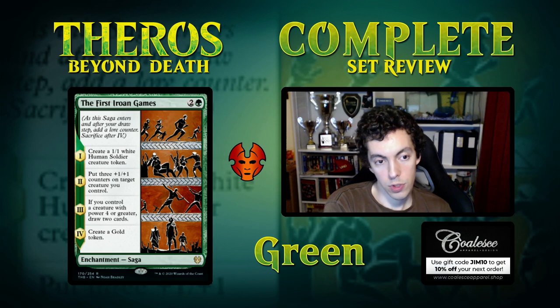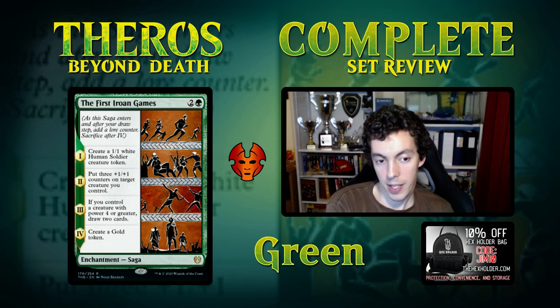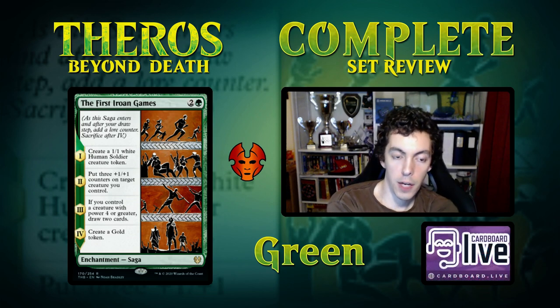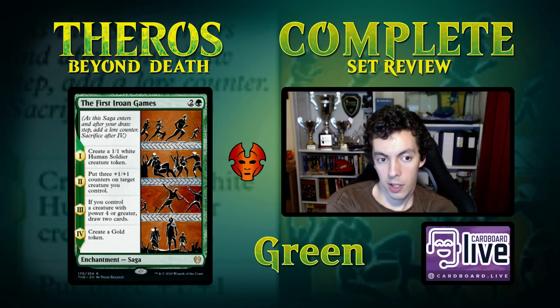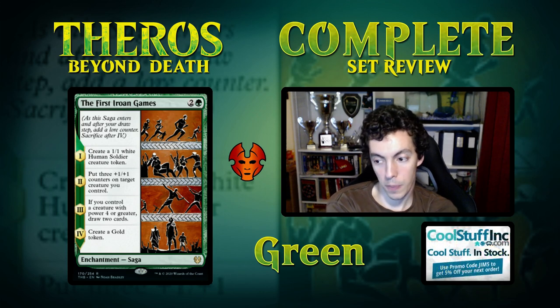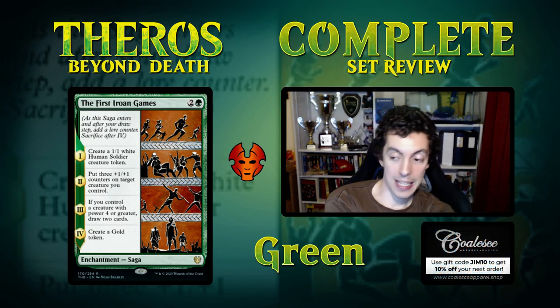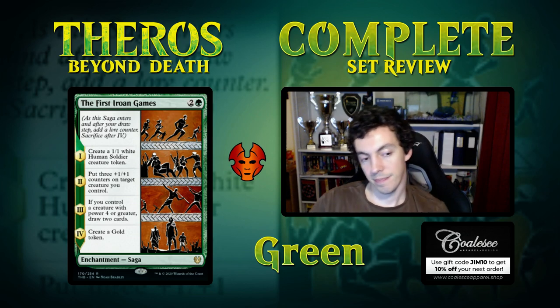The First Iroan Games — 3 mana saga. Chapter one: make a 1/1. Chapter two: put three counters on a creature you control, making it a 4/4. Chapter three: if you control a creature with power 4 or greater, draw two cards and make a Gold token. I don't love this card because it's heavily weighted on chapter three going well. If your opponent can deny you chapter three — which shouldn't be too hard with removal — this card is pretty bad. They kill your creature in response to the counters, you don't have a creature for the power-4 requirement. The Gold token is basically a Lotus Petal. It's fine in Limited but not a card for Constructed at all.